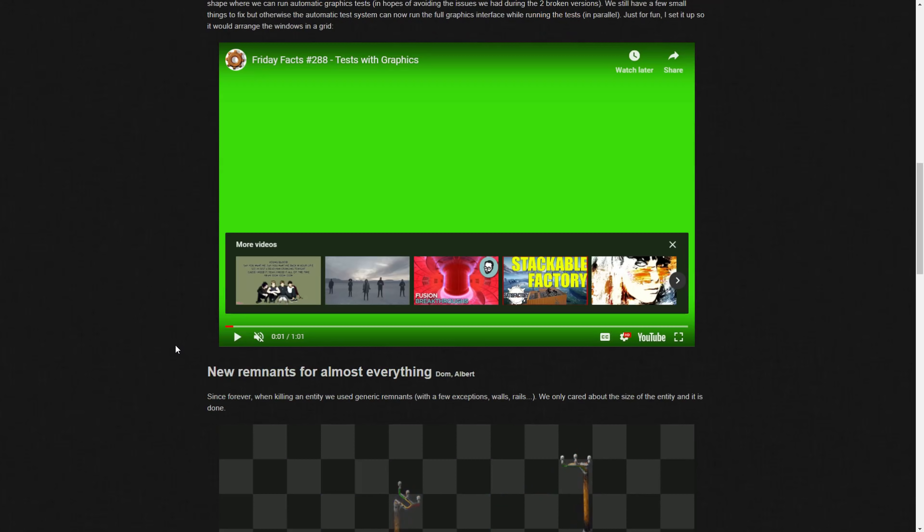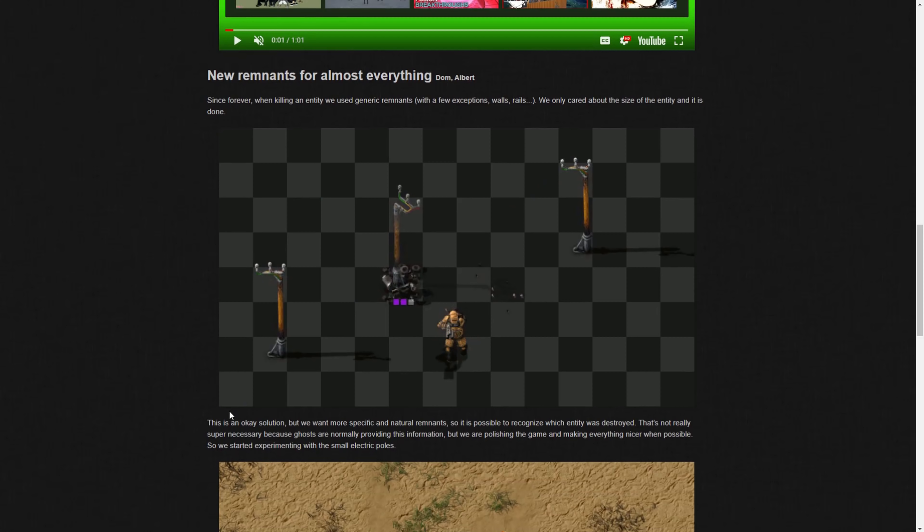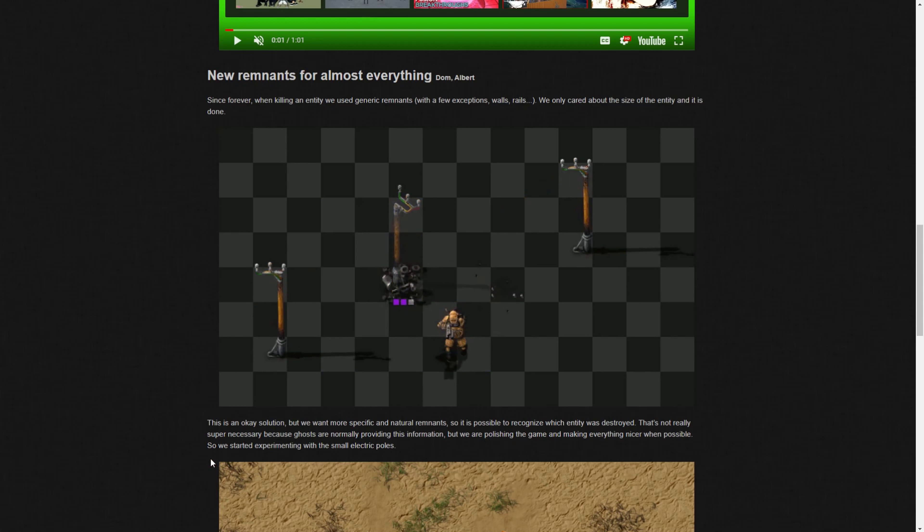New remnants for almost everything: since forever, when killing an entity they use generic remnants - with a few exceptions like walls and rails - only caring about the size of the entity. So if you shoot a power pole it just turns into generic remnants. This is an okay solution but they want more specific and natural remnants. It is possible to recognize which entity was destroyed - ghosts normally provide this information - but they're polishing the game, so they started experimenting with the small electric poles.